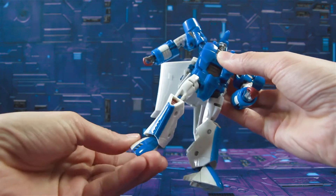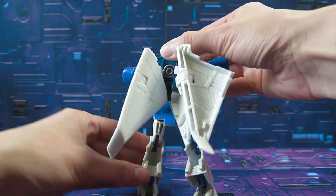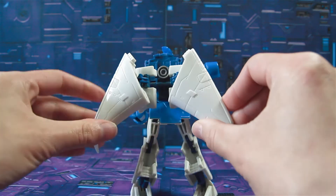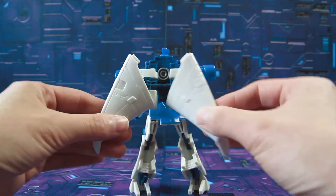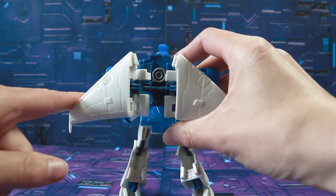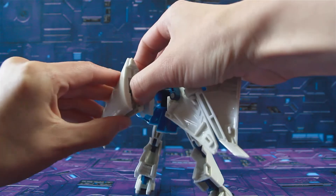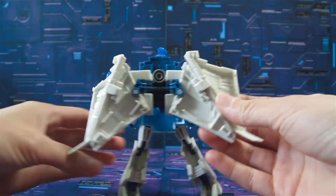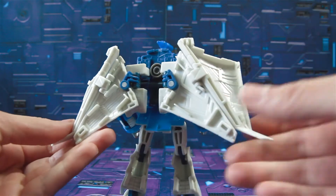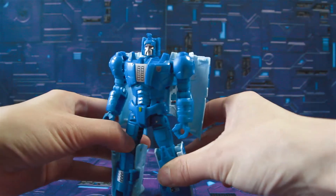He has a thigh swivel, a decent knee bend, and his foot is also on a ball joint, giving really good tilting, rocking, and toe tilt. His wings have articulation as well — they fold in, have a little movement outward, and fold open in what's considered a fan transformation mode, though it's not displayed on the package. His weapons can be stored in the cape wings as well.